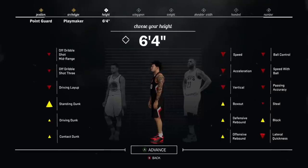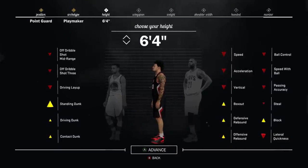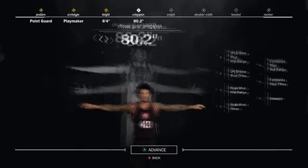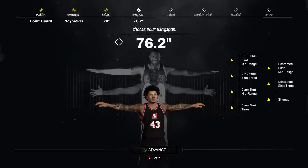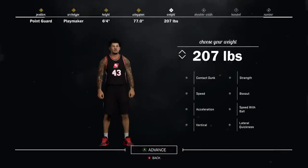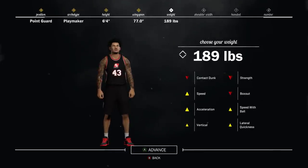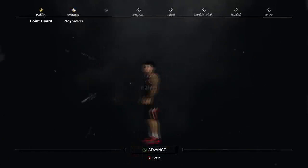Why? Because if you're 6'4, you can score, you can rebound, you can defend any position on the court. It's like the ultimate position for a point guard. Then for wingspan, you can just put it minimum — doesn't really matter, but I would put it one up from minimum. That is my opinion. For weight, put it down a little bit — put it to like 188 pounds. Shoulder width doesn't really matter.